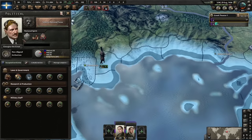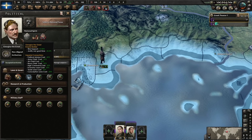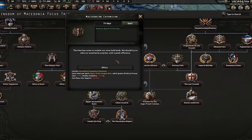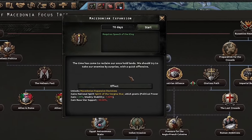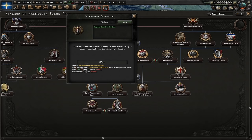The king might be going a little bit mad — he seems to have crowned himself 'the Great.' Maybe a little bit premature to call himself an empire builder, but maybe. Next focus: Macedonian Expansion. The time has come to reclaim our once-held lands — we should try to take our enemies by surprise with a quick offensive. This unlocks something very special: Macedonian Expansion decisions.